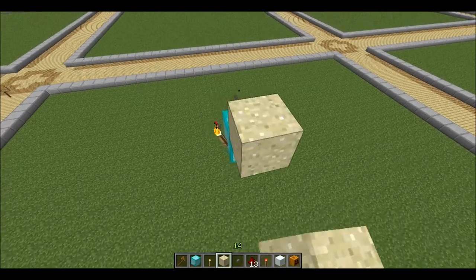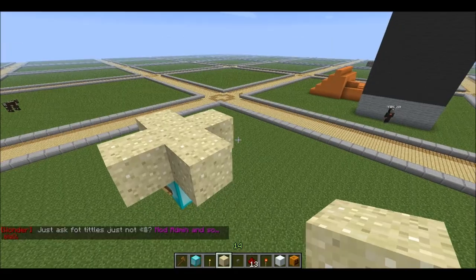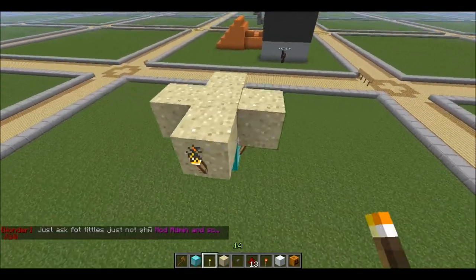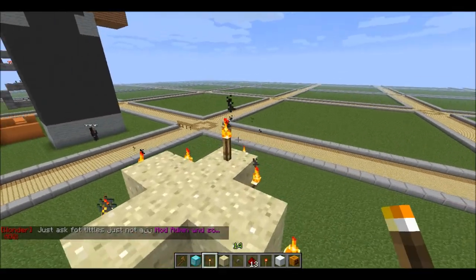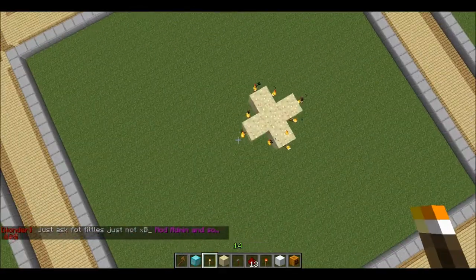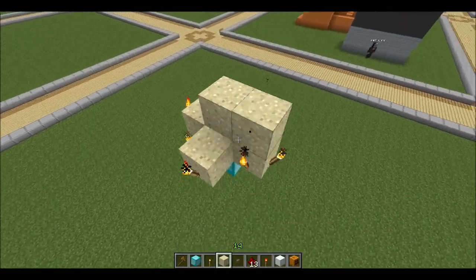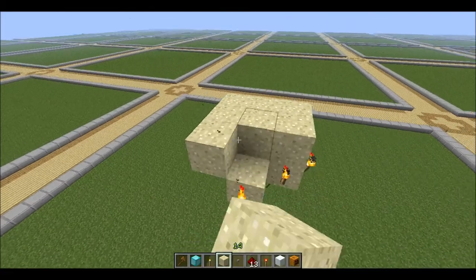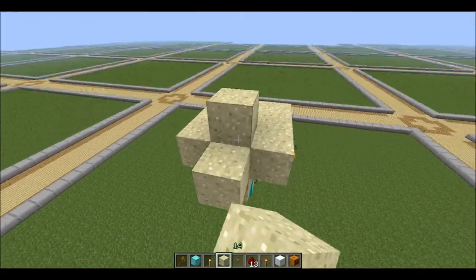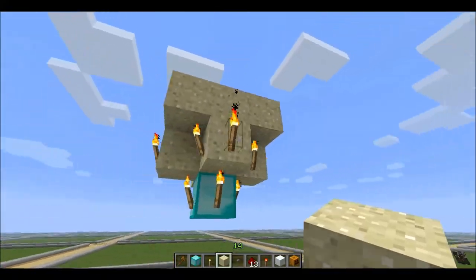Place them on the top of the torch like this. Then you're gonna place sand around like this. Just like that, so it will be like this. And then you can start placing it all around here, like this.